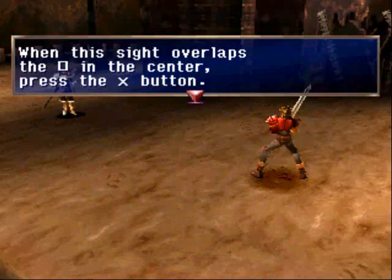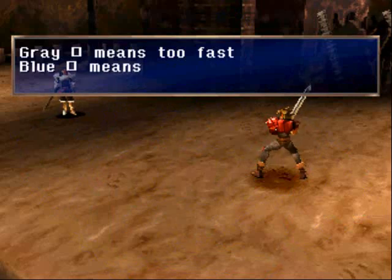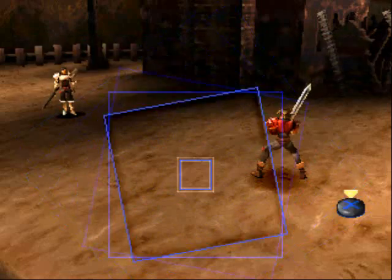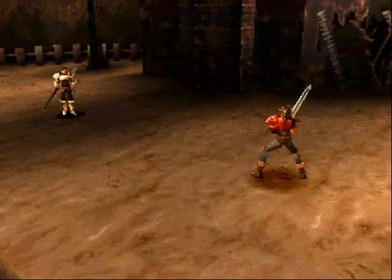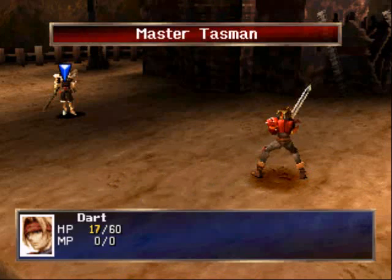Now he's telling you most of the stuff I already told you about — the squares overlapping one another and hitting the button at the right time. Gray means too fast, blue means too slow, white means perfect. Like that. And now we get to try it out ourselves. Dart's practically on critical health, but he's going to fight his master.